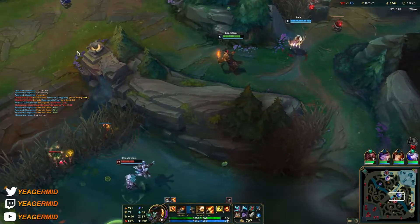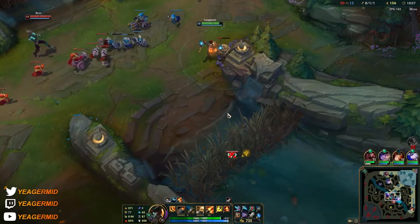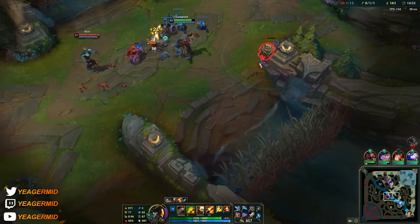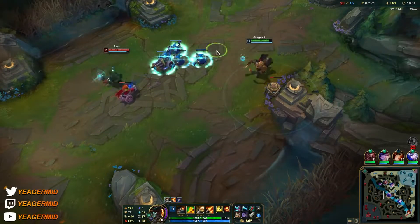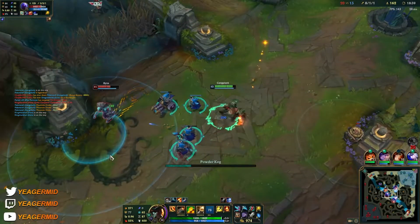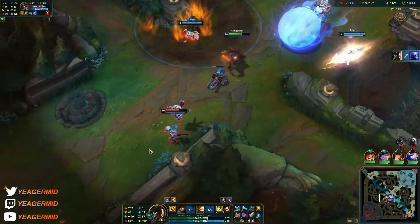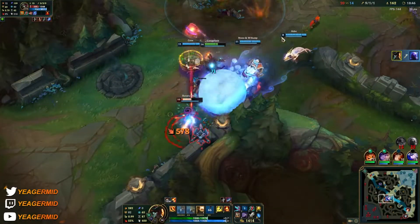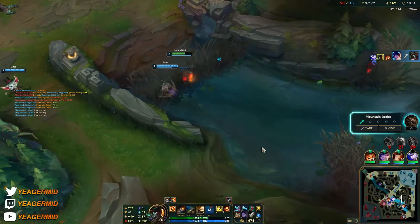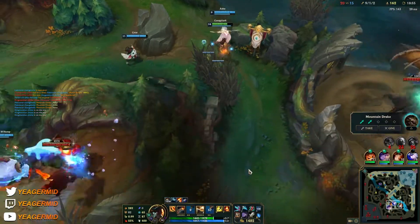The W is all it takes to get rid of all that CC. The barrel can almost take out the entire wave. And just the Q's alone — even if you don't hit the barrel — if you manage to hit a squishy target with a Q and it crits, they have to get out of the fight.